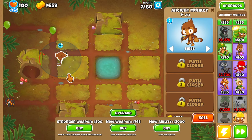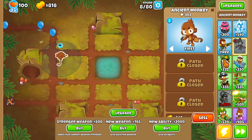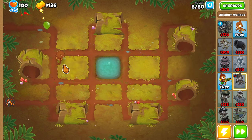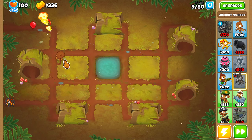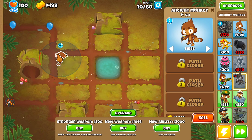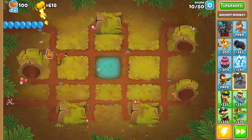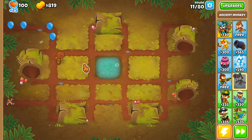One thing I did notice is that at least with the heroes — I'm not sure if it is with every tower — it just adds the hero. For big heroes like Psy, or probably Pat Fusty as well and Churchill, it just puts the hero on top of the tower. You can still click on it, but you'll also see the overlay from the hero sprite on top of the tower.